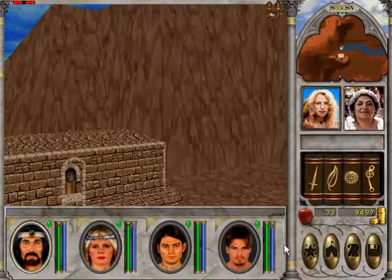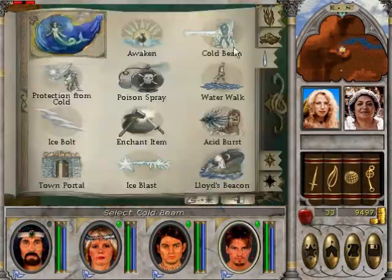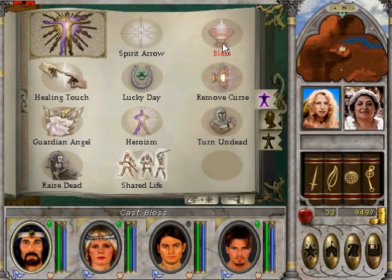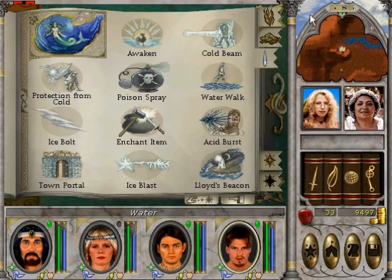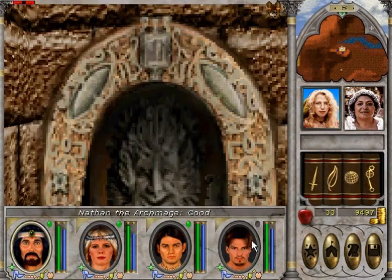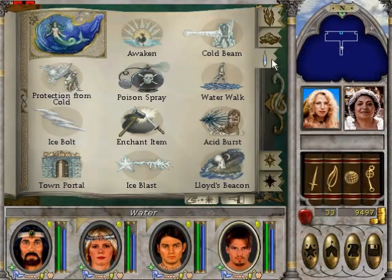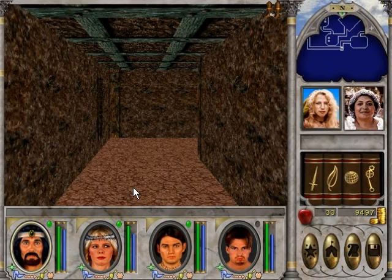Let's go inside. Heroism, stone skin, bless, shield — and haste. Torchlight. I've got a bad feeling about this place. We'll cast Lloyd's Beacon just in case. That was Recall.